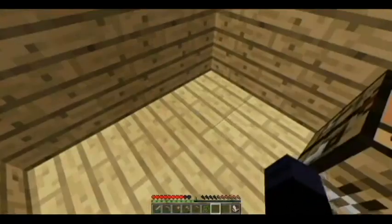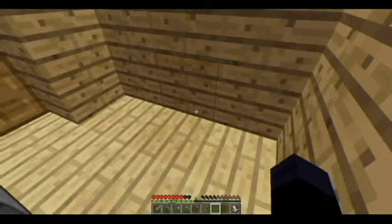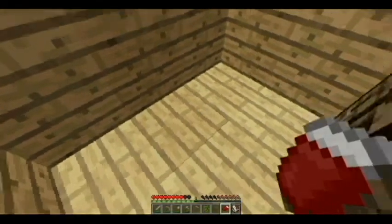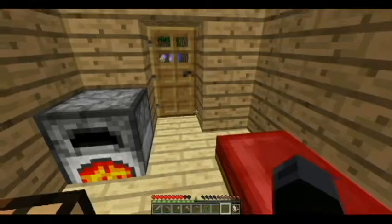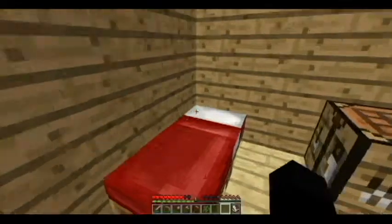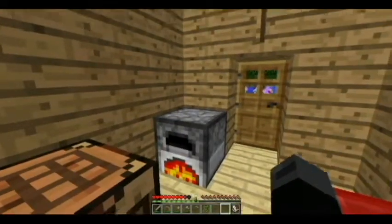We're also going to need a bed. Keep in mind you're not always going to find chickens or sheep around you, so you're going to have to make do — don't get yourself killed trying to find sheep. To make a bed, you put three wooden planks on the bottom and three wool on top, and you have yourself a bed. Place the bed down and right click it to sleep. When you awaken, it'll be daylight outside and all the monsters will be slowly dying. You eat food by holding it in your hand and holding down right click.